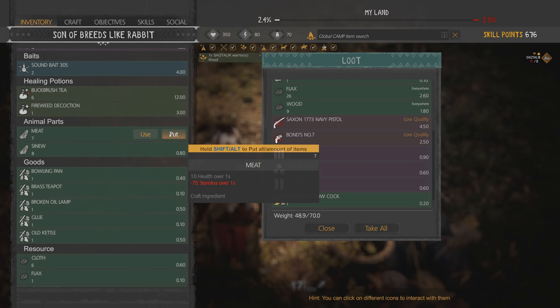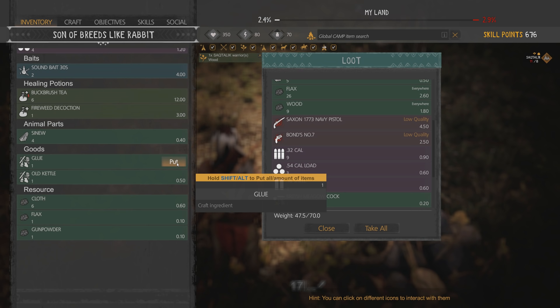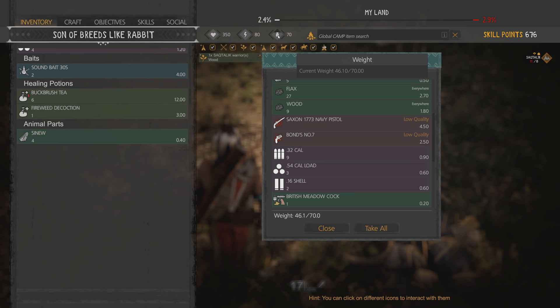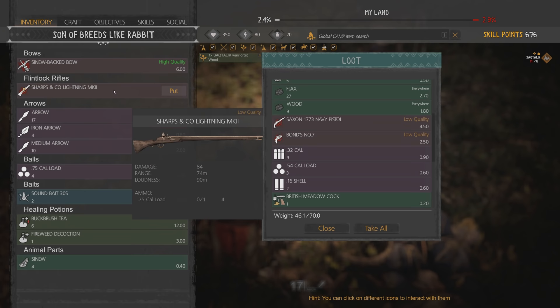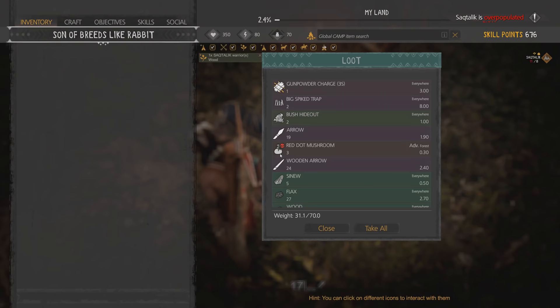I'm going to keep all those arrows, they're all important to me. Sound bait - yeah, we'll put that in there. I'll put in like half of my sinew because I can always get more of that pretty easily. Yeah, my weight's going down here. Now we're about half weight. I might drop this rifle because I'm going to get more rifles. I'd rather be able to loot at this point.